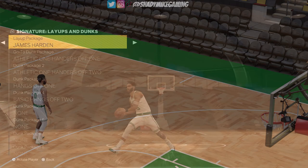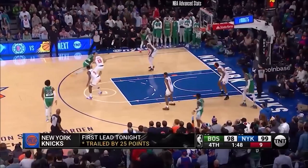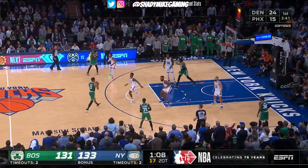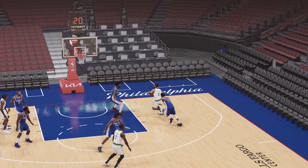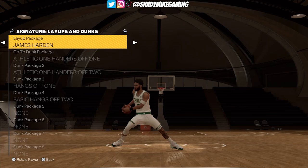Moving to the layups and dunks — I've been using this for years now — we're going to go with the James Harden layup package. The reason being Jason Tatum has a very grounded layup game, and the James Harden package captures that perfectly. I have not changed Jason Tatum's dunks from last year, so all of those are going to be the same.